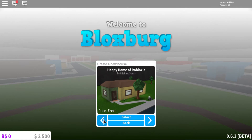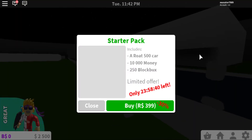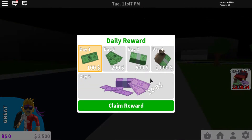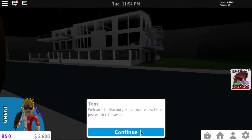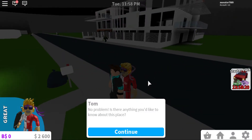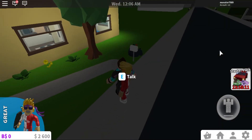Let's go ahead and play. I'll grab the Happy Home Robloxian — or Robloxia, whatever it's called. We're in here! We have a hundred free dollars. A welcome NPC says hi and asks if there's anything I'd like to know about the place.